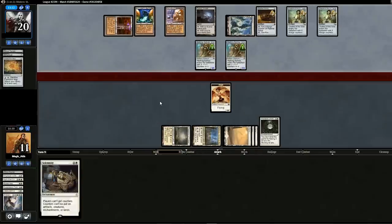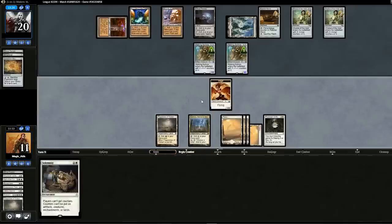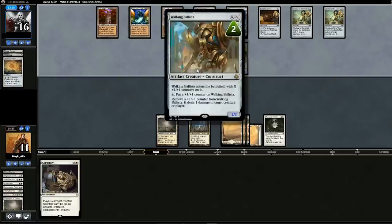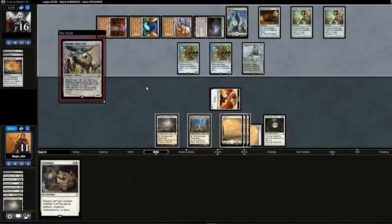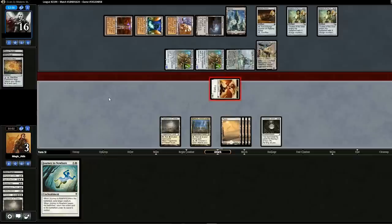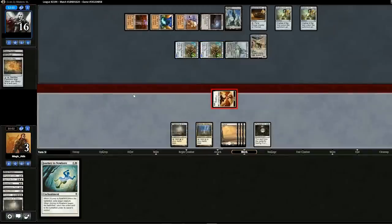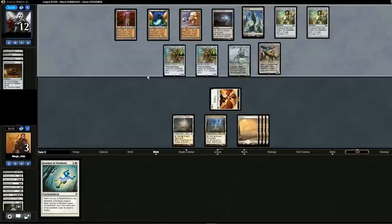We can swing in five times — that'll get the job done. Now Chalice for two, so this Angel is really the last thing we have to help us win. No swings from our opponent. Opponent activates, and worst case they sack creatures to kill this Angel. There's Reality Smasher and Thought-Knot Seer. Journey to Nowhere — we can't play it. We'll swing for four. The only way we could win is if our opponent doesn't realize he can kill our Angel with those creatures — and he kills our Phyrexian Unlife. On to game three.